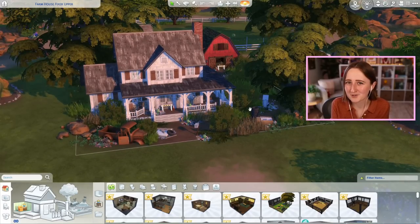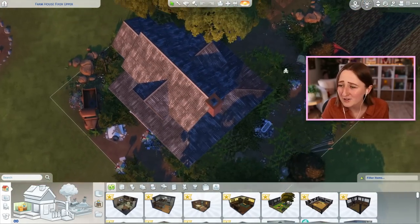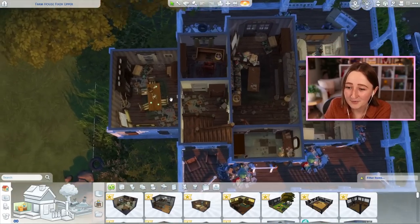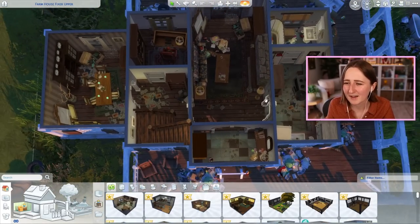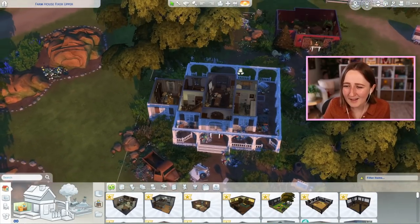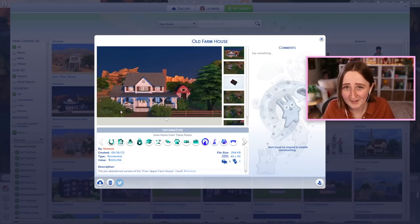This is that disgusting farmhouse in question, and as you can see, the place is completely falling apart — the paint is peeling, there's cracks in the windows, there's trash everywhere, there's even holes in the floor of this barn. I had a lot of fun building this and envisioning what it would have looked like before it was destroyed, and what it looks like now.